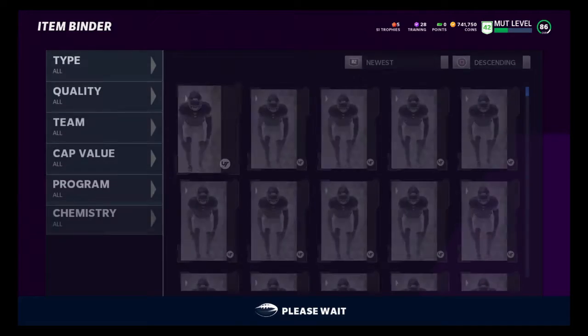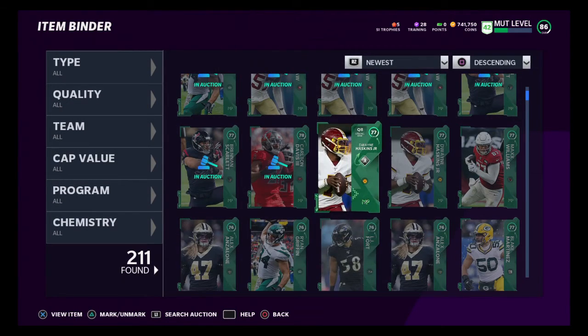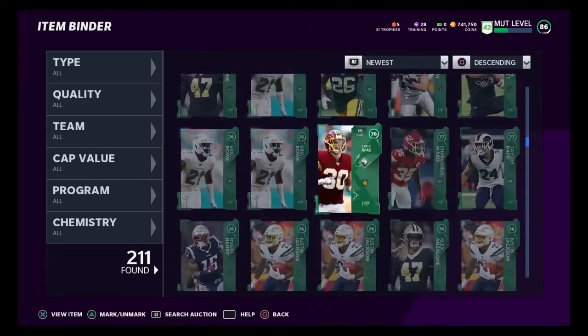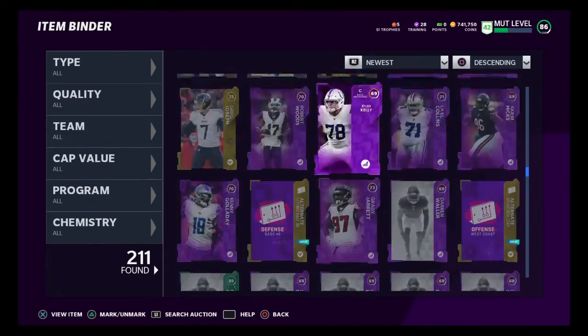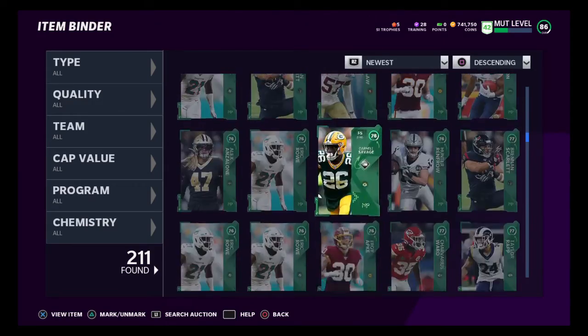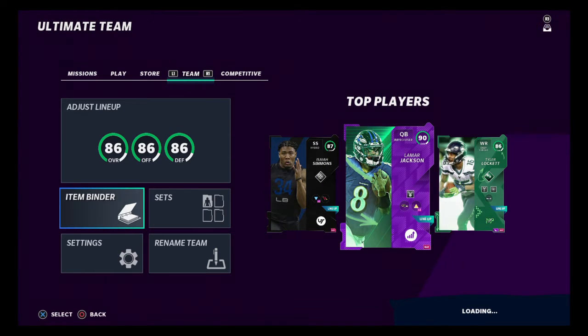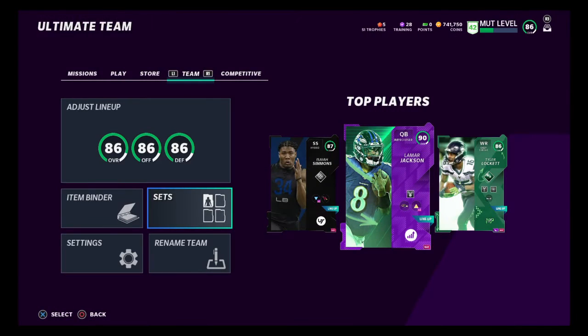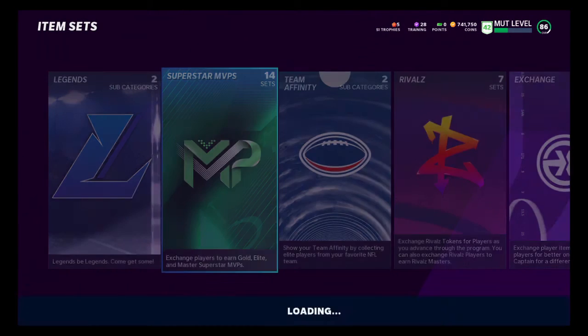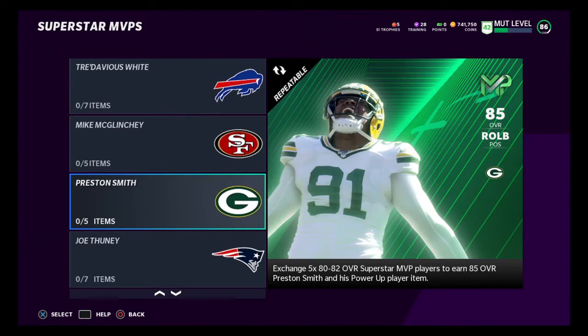These prices can go up and down. You've got to constantly check the auction house to see where it's at. I prepared for this — I was buying all my golds for $700,000 and I had over 100 of these. I'm going to complete the sets after I make some coin, because some of these cards you'll get from doing this set are definitely going to make the squad.